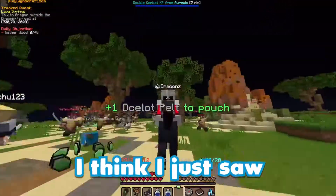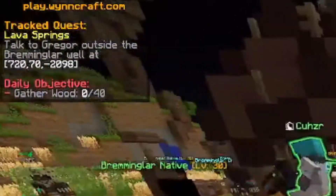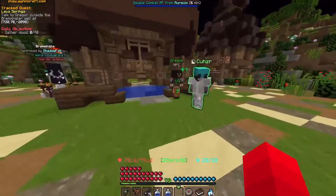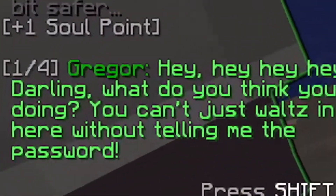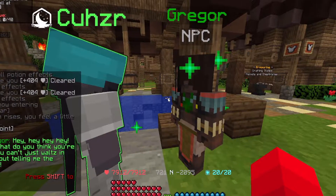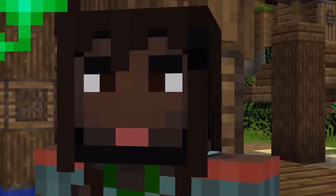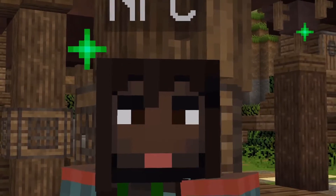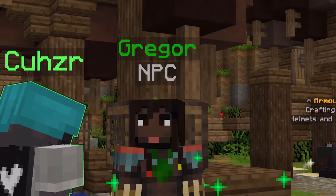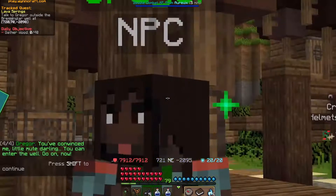Holy crap, I think I just saw a guy with a sombrero. Let's just keep going. Talk to Gregor outside the Breming well. Oh there — Gregor! That is the most normal name we've ever encountered yet. Wait, did you just say 'darling'? He actually did it! Hey hey darling, what do you think you're doing? You can't just waltz in here without telling me the password. In your face — confidence, it gleams with confidence, yet you still haven't spoken to me. Since you are right — wow, could it be you know what the password is? Penguin eggs!